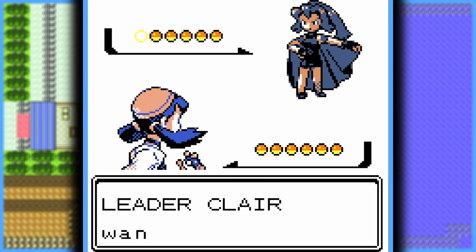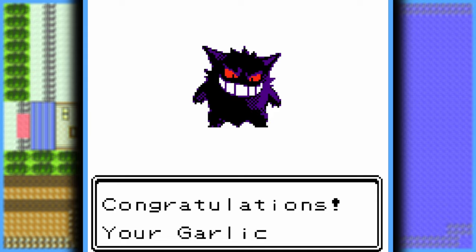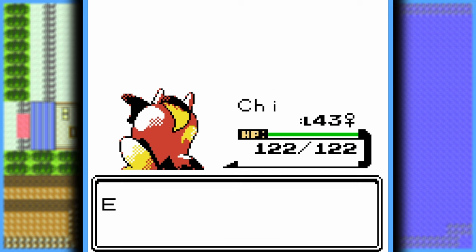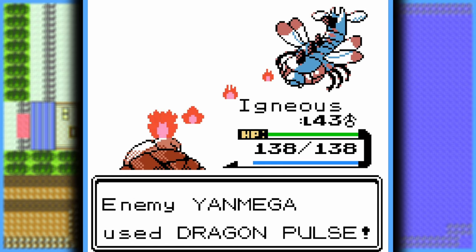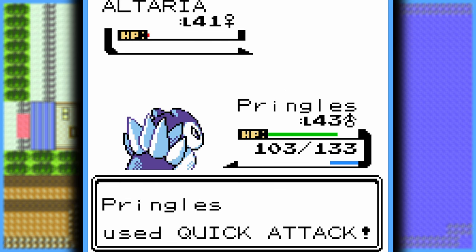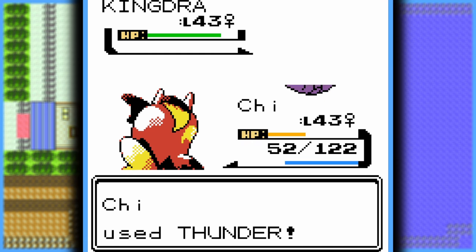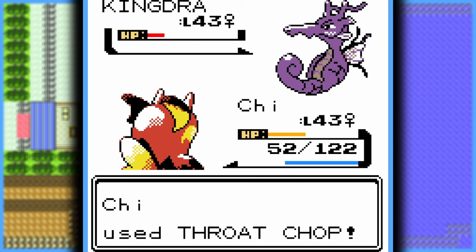All that stood between me and the Elite Four was the final gym leader, Clair. Right before the gym, I got Haunter to level 40 and evolved him into Gengar. Her Lapras was tanky enough to survive a Thunder from Gorochu, but I made quick work of it with a Throat Chop. I paralyzed her Dragonair with Gorochu, then swapped in Golem to land a super-effective Rock Throw, finishing it off. Her Dragonair really wasn't good at withstanding a Blizzard from Typhlosion. Her Altaria did withstand Blizzard — but there's a reason I kept Quick Attack on Typhlosion. For her final Pokémon, Kingdra, it landed a Hyper Beam on Gorochu — but I landed yet another Thunder. Kingdra needed to recharge after its last attack, giving me a free pass to the Elite Four.